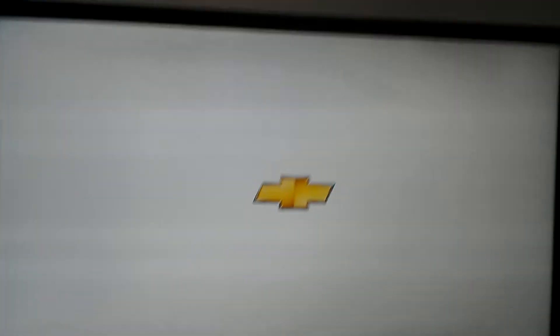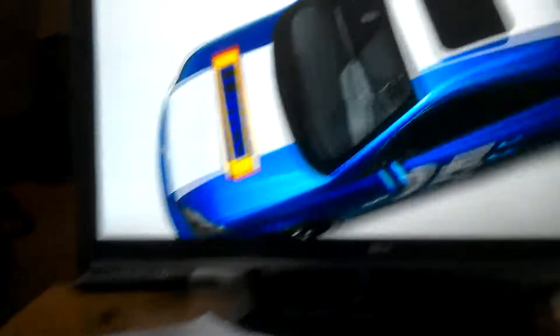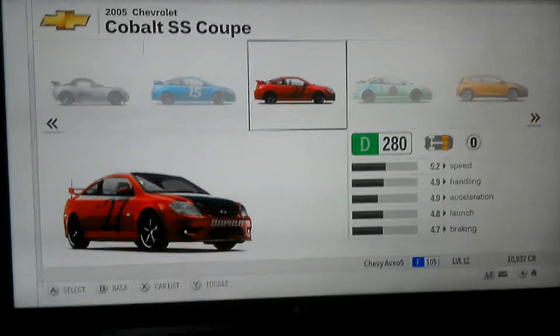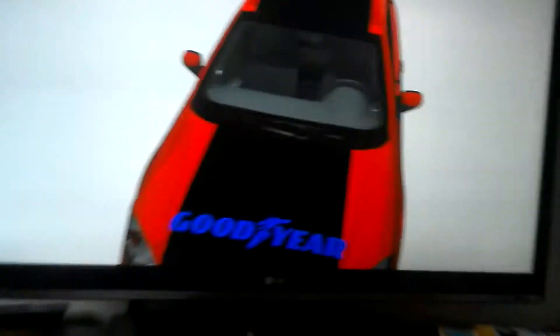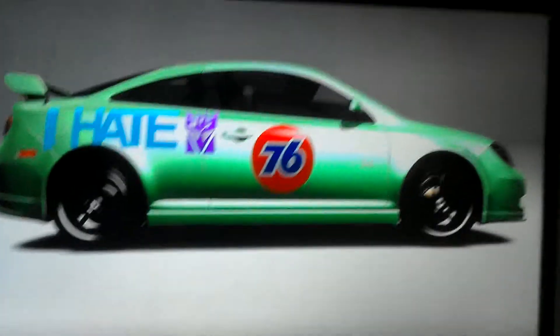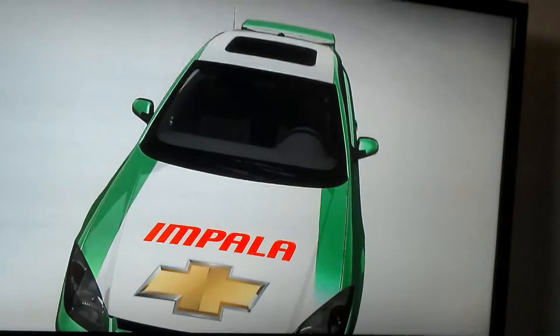Now we've got the Wreckers. I have to make this quick or my timer runs out. This is Top Spin — pretty easy, just a Lowe's NASCAR, but I had to use a Cobalt because I didn't have enough money. Same with Leadfoot — I used a Cobalt too, not that good. And now we've got Roadbuster. This is Roadbuster — it says 'I hate Decepticons' and 'Impala' on the side.